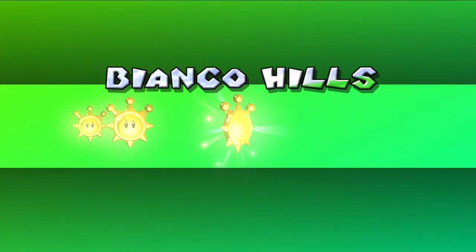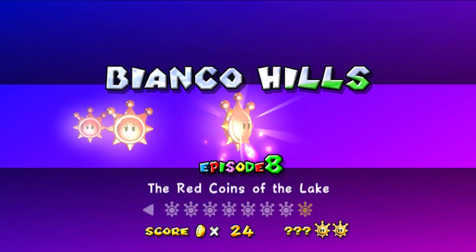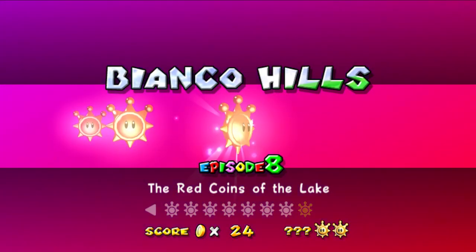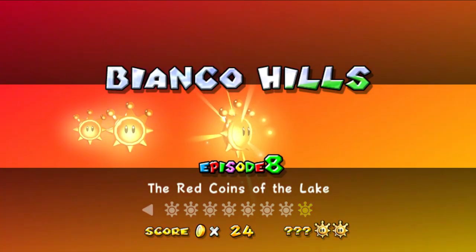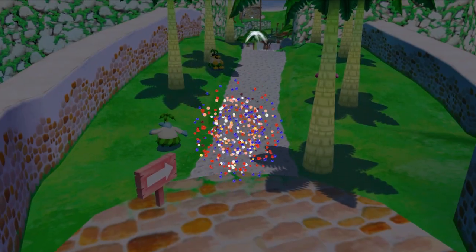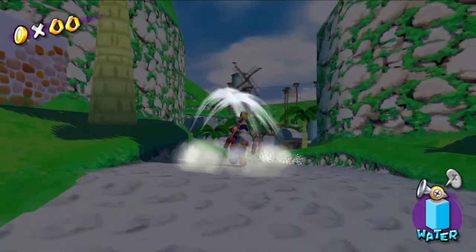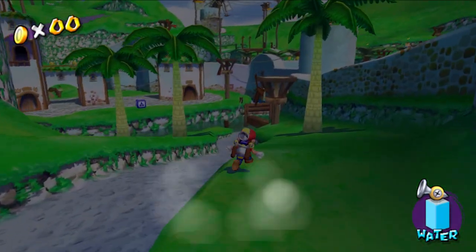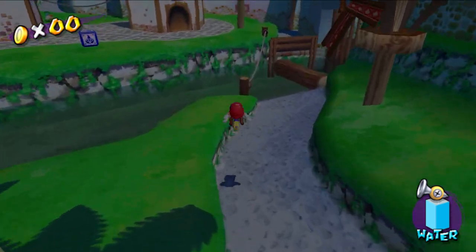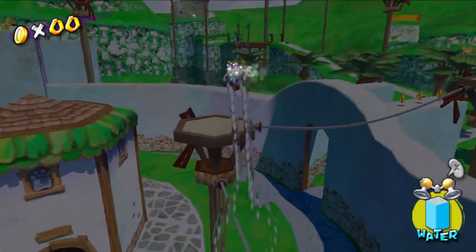We will come back to Bianco Hills for the 100 coins and the blue coins. For now, I think I'm gonna end it there. Thank you so much for watching — I think next time on Super Mario Eclipse, let's actually explore one of the new areas. I saw it on the side of Isle Delfino when I was collecting the shine in the green pipe. Hope to see you there!